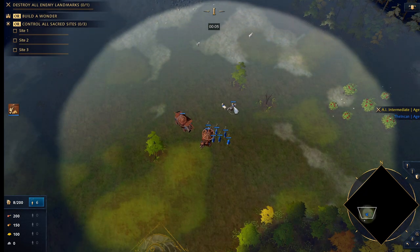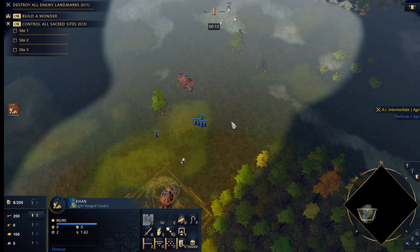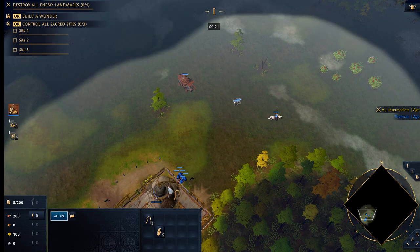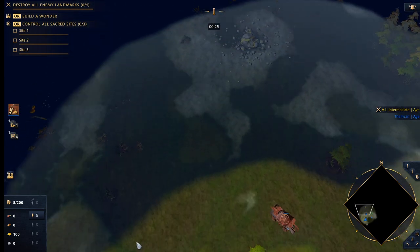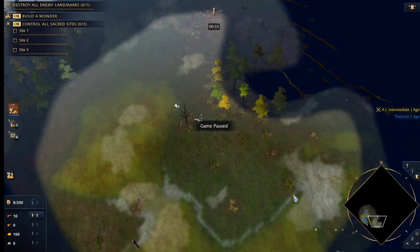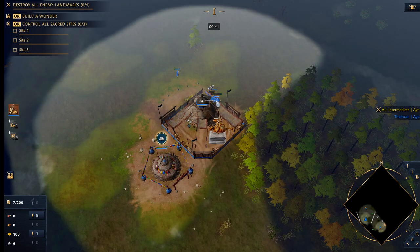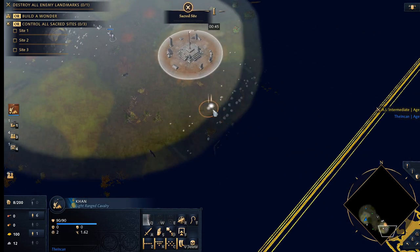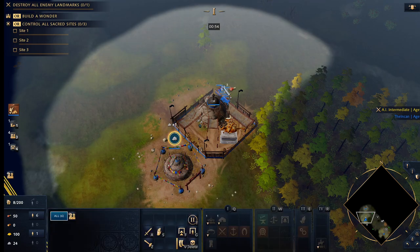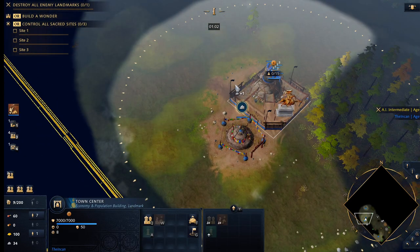First, you definitely want to drop your TC and quickly pick up your sheep. Come over here, get this. On the gold, you're still doing your standard fast age 2 play. We're playing on — let me check — it's not the best of trading maps; sometimes it has really good trade and other times it doesn't. We're going to see what we get this time. Still right next to our resources. We have a decent haul here at the beginning, definitely favorable.